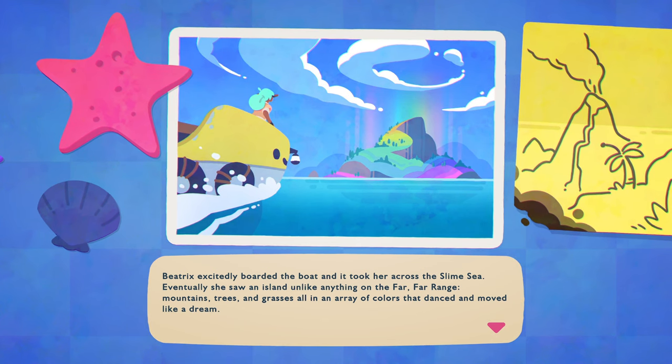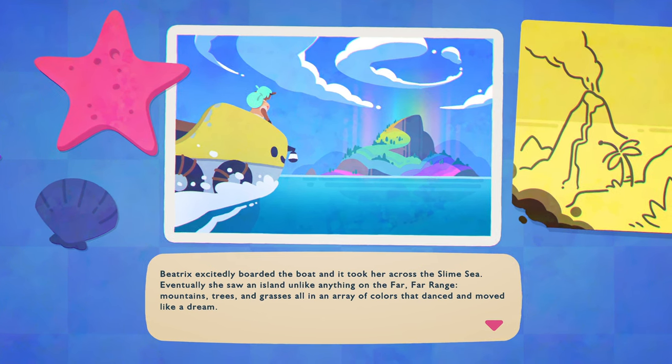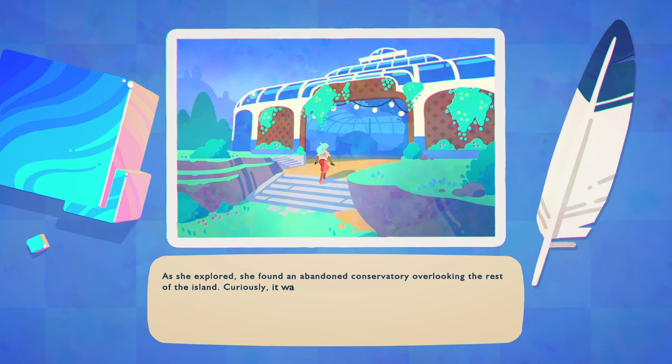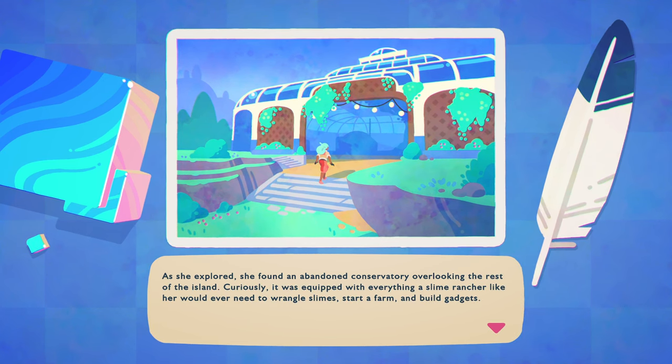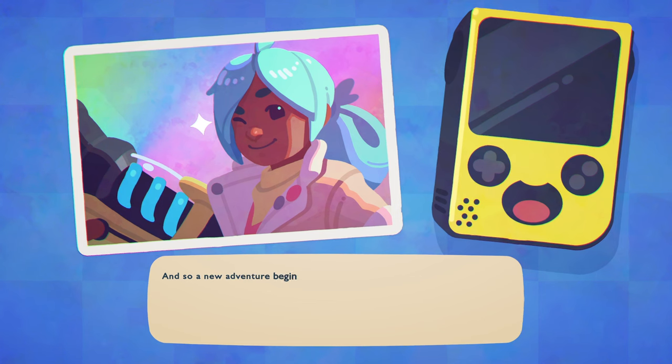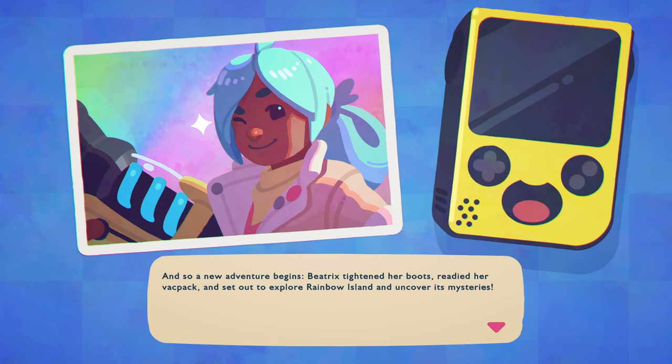The story continues: 'Beatrix excitedly boarded the boat and it took her across the slime sea. Eventually she saw an island unlike anything on the far, far range — mountains, trees, and grasses all in an array of colors that danced and moved like a dream. As she explored, she found an abandoned conservatory overlooking the rest of the island. Curiously, it was equipped with everything a slime rancher like her would need to wrangle slime, start a farm, and build gadgets.' Wrangle slimes and build gadgets — is this going to be like a life sim kind of game? And so a new adventure begins.